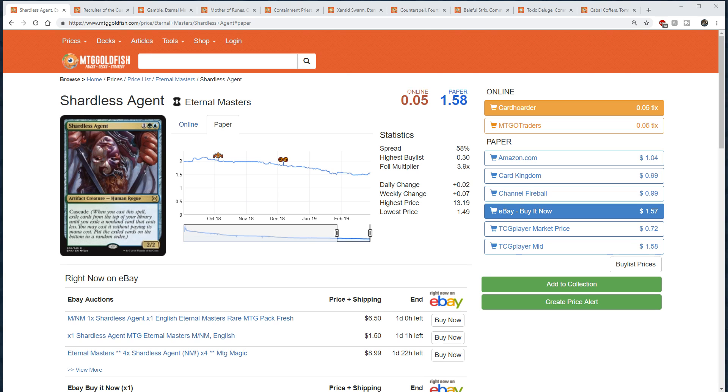Starting off at number 10: Shardless Agent. I put this at number 10 because Ancestral Vision exists. Bloodbred Elf wasn't enough to push Ancestral Vision over the top, neither was As Foretold, so I don't think Shardless Agent will be either — it's just a 2/2 body. But I do think this is a card that the Sultai-style lists do want, like a Shardless Agent into an Assassin's Trophy or a Thoughtseize, or even an Ancestral Vision at that point. Seems pretty good in Modern and the perfect power level for the format.